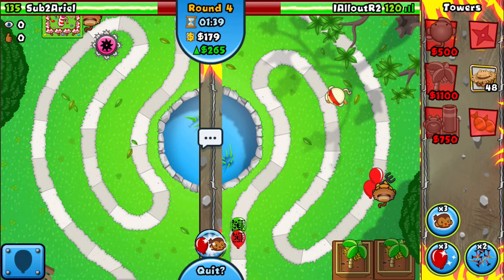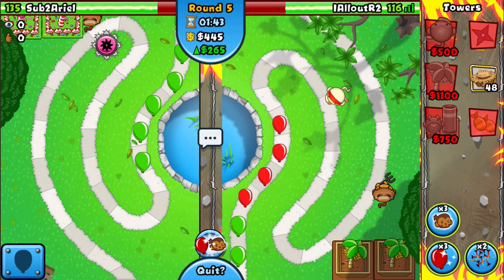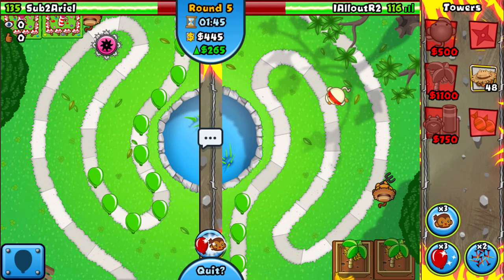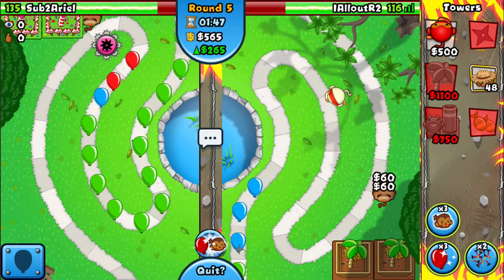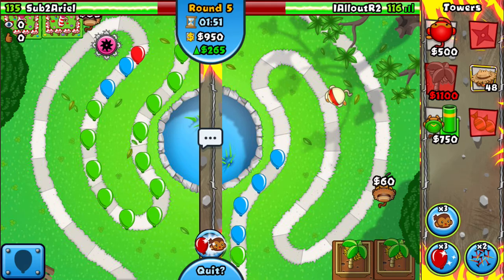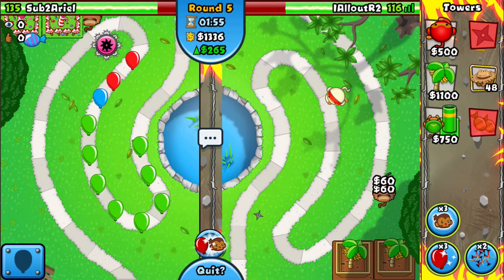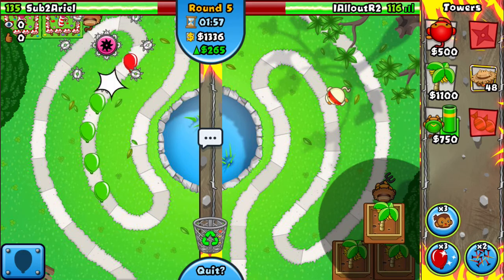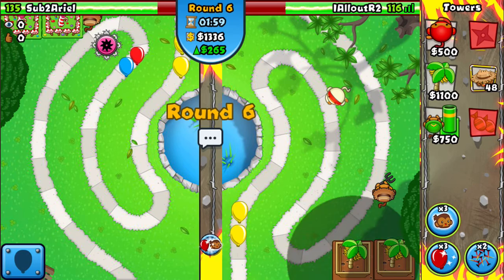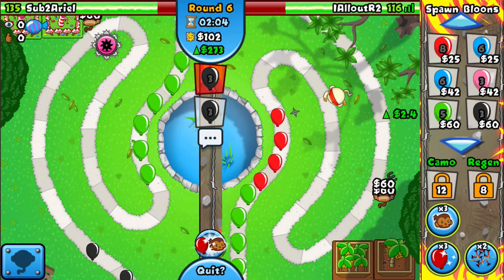But this strat did used to be meta. The upgrades on the Ninja used to be a bit cheaper. I'll go for that, and I think he struggles against Blacks with that.